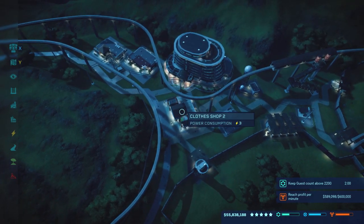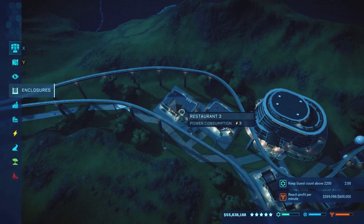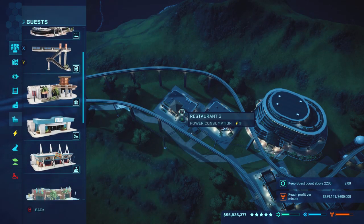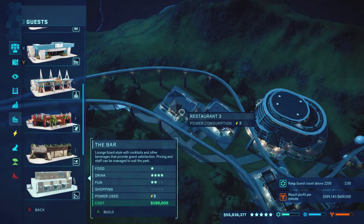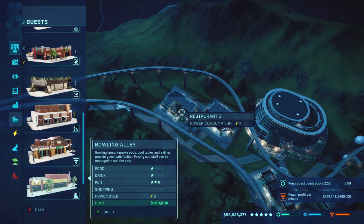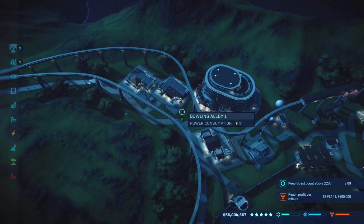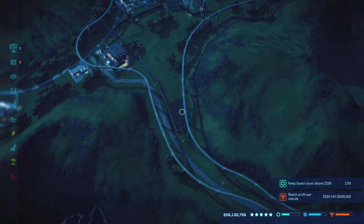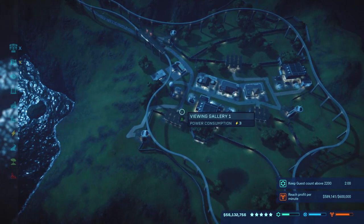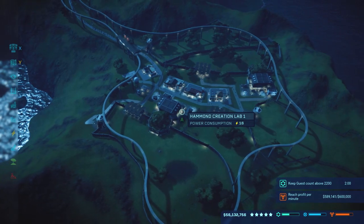What I tend to do is go with the clothes shop, the bowling alley, and the restaurant. If you look at your stars for those attractions, you get full shopping covered with a bit of fun, some more fun, and they top off the rest of the food and drink that the restaurant alone can't hit. That gives you four full stars from just three buildings, versus trying to build five or six.